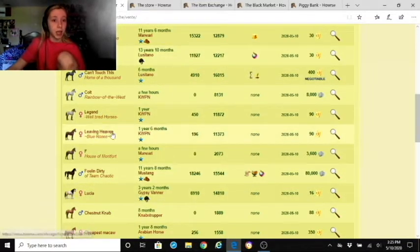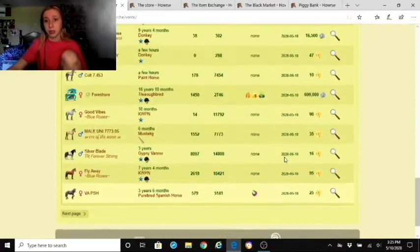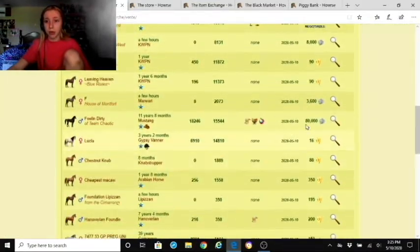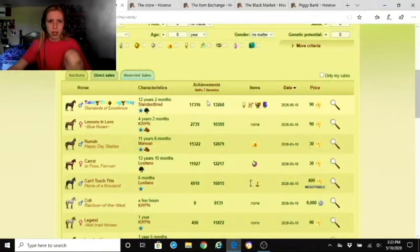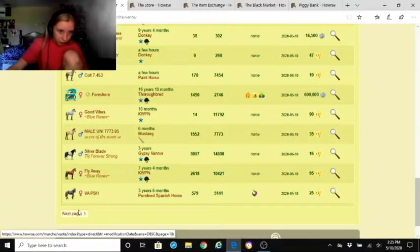Each listing shows the horse's name and affix, gender, coat, and appearance. Further right shows the date they were put up for sale, and to the far right the price in passes or equines, whether it's negotiable, and a view button. It's a simple layout but also complex at the same time. Reserved sales go only to one specific player.